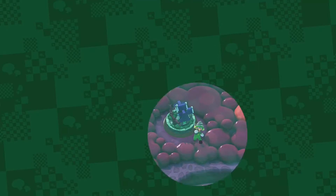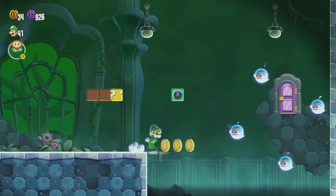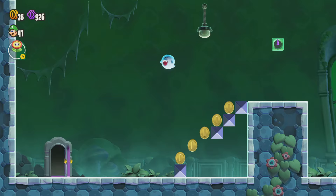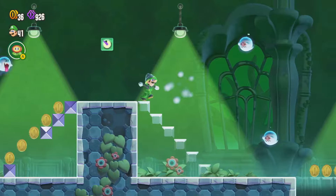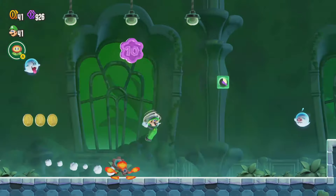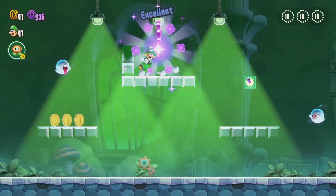Let's do the Light Switch Mansion level. Let's just make our way through here and get all of the purple coins, wonder seeds, and everything that we need. Some things in this level are a little bit hidden, as they often are in Boo Mansion levels, so let's just nicely and quickly make our way through here.